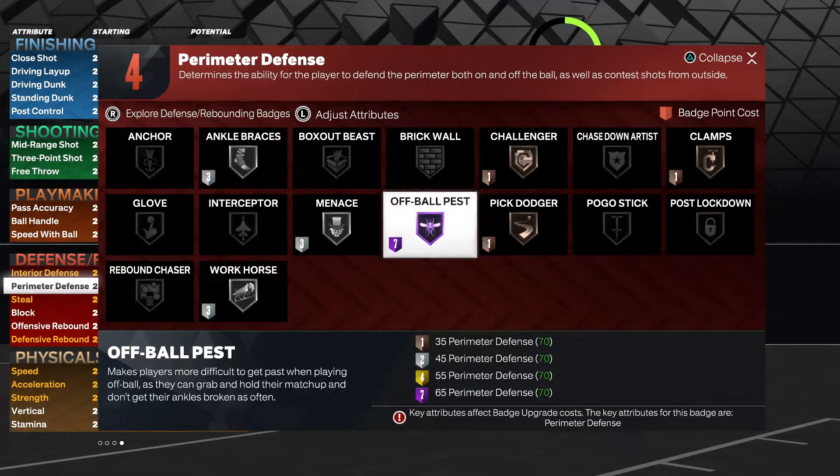I would recommend you run gold, and I would really recommend this for those lower-rated builds. For lockdown builds, if you do have the points to spare, you can throw this on your lockdown, two-way shooters, two-way sharps — but you're probably going to have better badges at higher levels to use those points towards. This badge can really help those lower-rated defensive builds because when you're not as good defensively, it's harder to stay in front of your man. You don't have high perimeter, high-level clamps — you're getting beat backdoor with backdoor cuts.